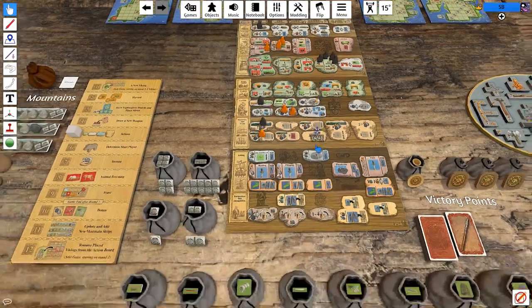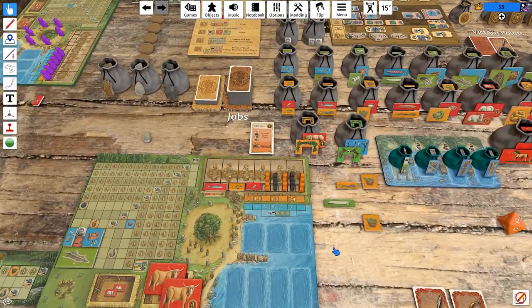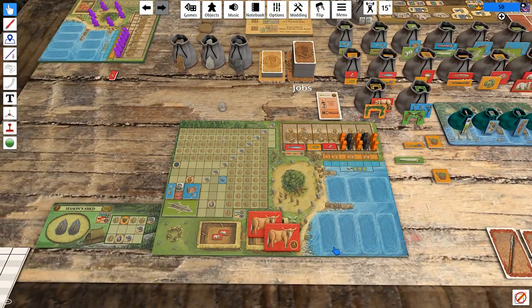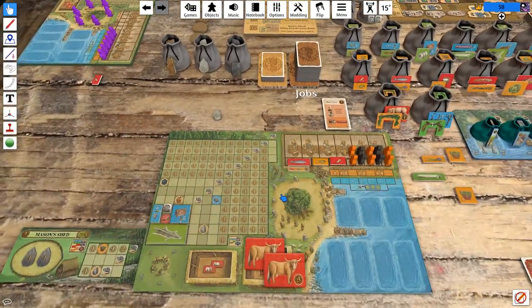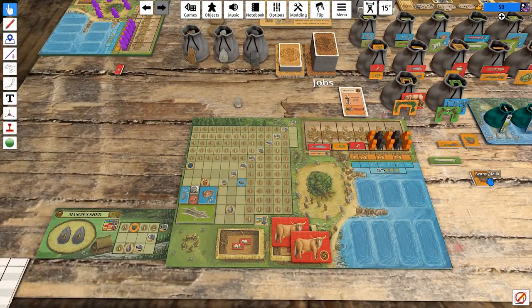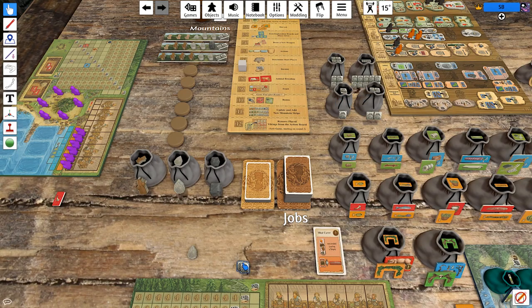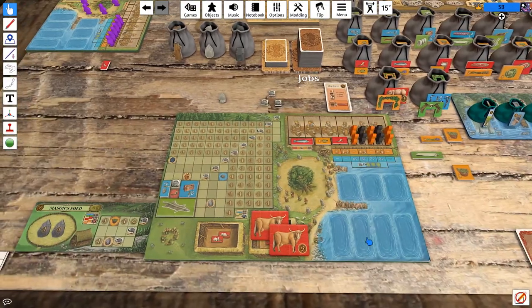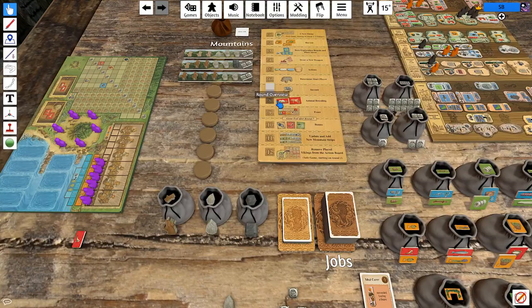We're moving into income now. We don't quite have the right tiles to get the bonus income from the Mason Shed, so all we get is three income — which actually is not an amount I'm super happy with on turn two. It's not bad or anything, it's just not as exciting as some of the plays we had in the last couple of games.